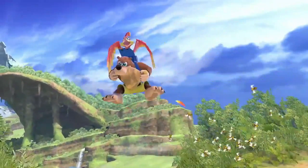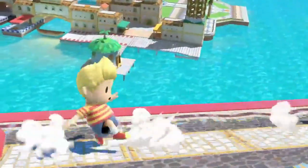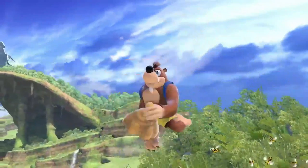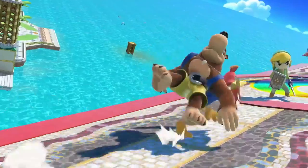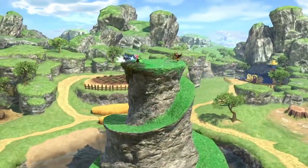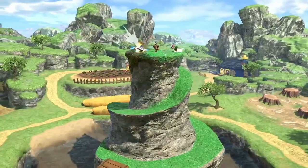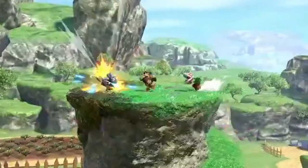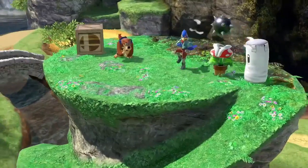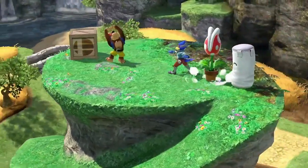We see Banjo run again, but interestingly this time not on Kazooie's back. So either they have two different running animations depending on whether Banjo is holding an item, or our whole theory about Kazooie's run is wrong. Then a wide shot of Banjo Kazooie's new stage, Spiral Mountain, which is part of the overworld of the Banjo-Kazooie game. During this scene we get a very short glimpse of what looks like their spot dodge, before they jump and again use what we believe is their down special. There's also a movement that could be their third taunt or simply an idle animation.